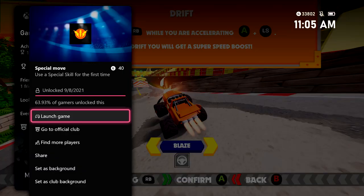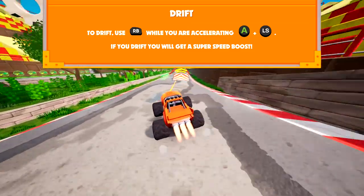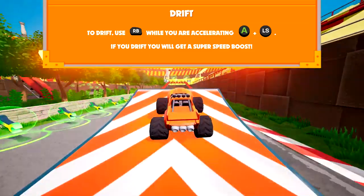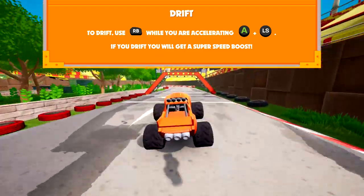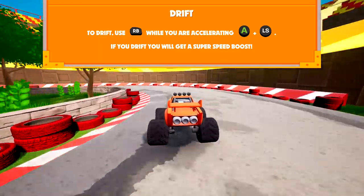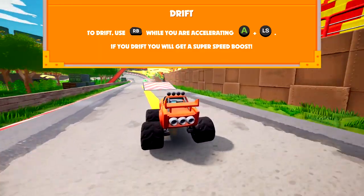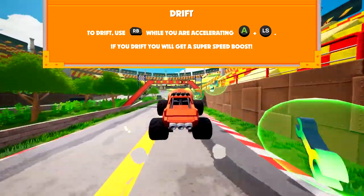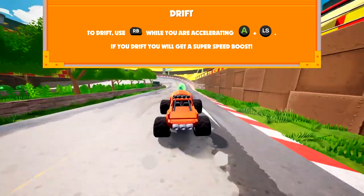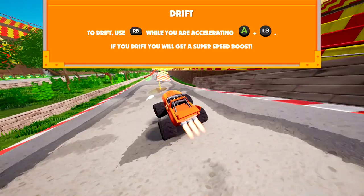If you continue to ignore the rest of the lessons in the tutorial, you could basically play this infinite race. What you want to do is notice there are going to be wrenches around the track — every 10 you pick up is going to allow you to use your special skill another time. So once you pick up 10 wrenches, hit left bumper again to use another special skill. Keep looping around this track until you get enough wrenches and keep using your special skill until you get to 10 uses, and you should be good for another achievement.